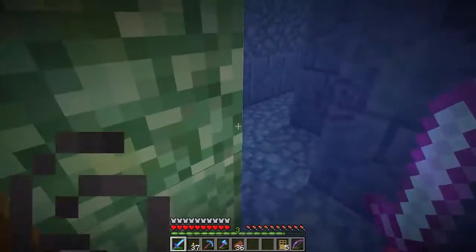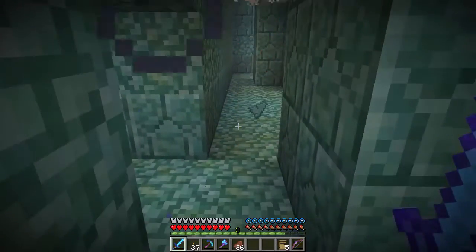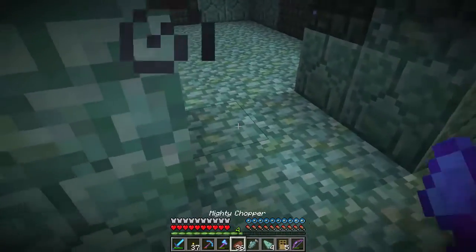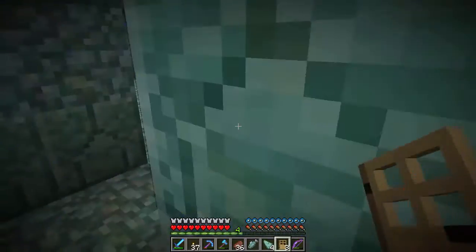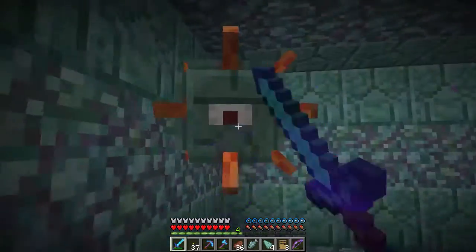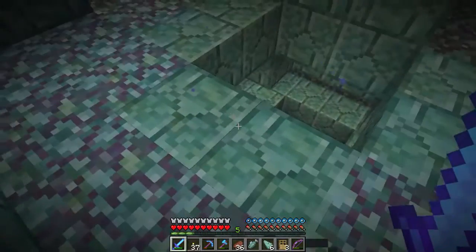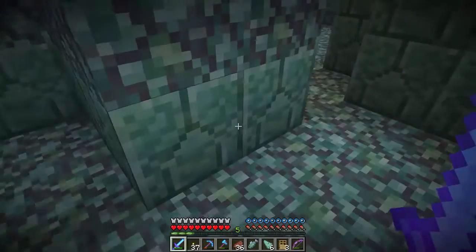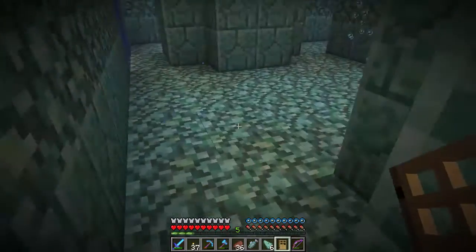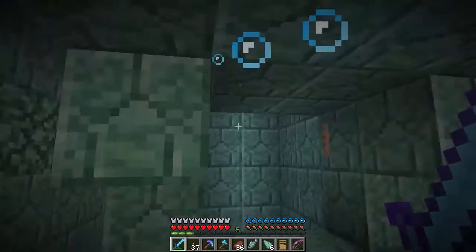Night vision is about to run out, water breathing is about to run out. Let's top those up at this point. Night vision — and if you look, it changes to another blue potion which is really annoying. We'll give that a few seconds. There we go. Now we'll take the water breathing. I don't want those water bottles, so let's get rid of those. Okay, let's plunge on and see what we can do.